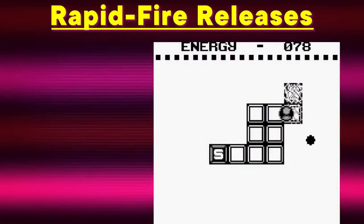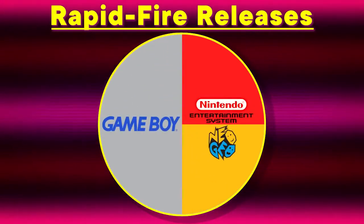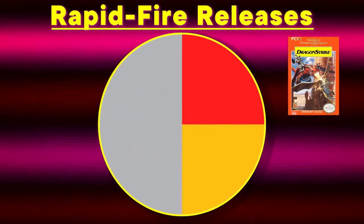The only other release this week was Pyramids of Ra, an ancient Egyptian-themed puzzler for the Game Boy. That means this week I counted one NES game, one Neo Geo game, and two Game Boy games. Sega took a break this week.